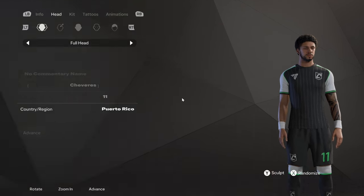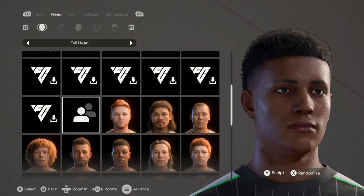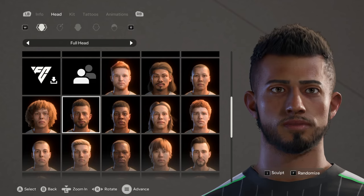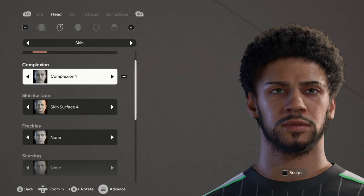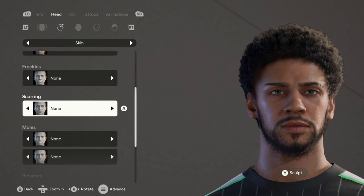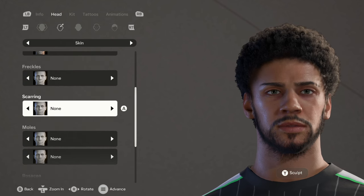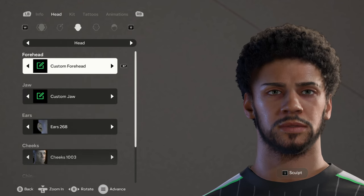For his head, which is the most important thing, we're going to be starting with this base character - we've already used him before but that's what we're going with again. For his skin we're going with skin tone 5, then complexion 1, skin surface 4, no freckles, no scarring, no moles, no rosacea, no face makeup and no lip makeup - basically just the top three that we always do.